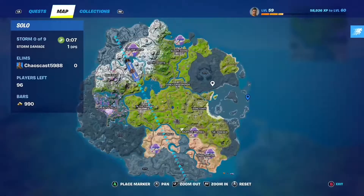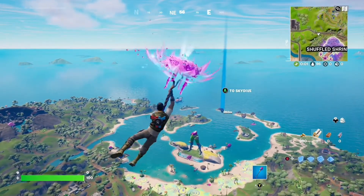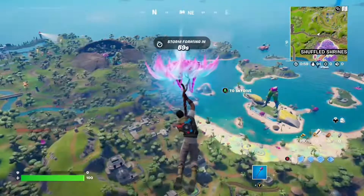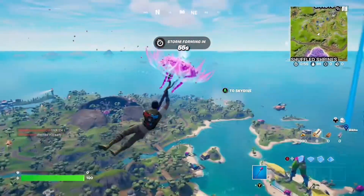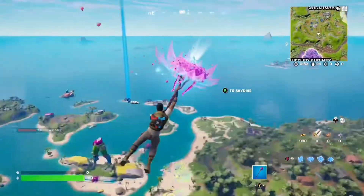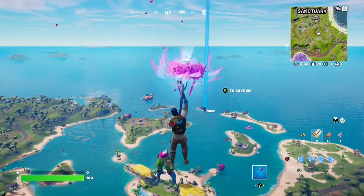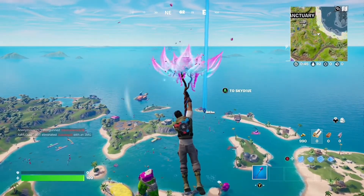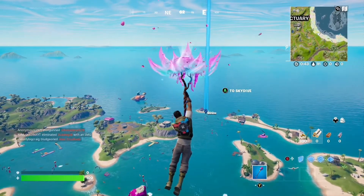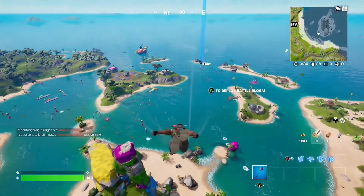We're at this Dragon Ball Z island where you can buy mythics from the NPC. You can also find them from the air — they drop in like capsule bottles. The Dragon Ball Z skins are in the item shop right now too. We'll upload a separate video of us dropping at Lazy Lagoon later, so stay tuned. Right now we're just going to drop this island.